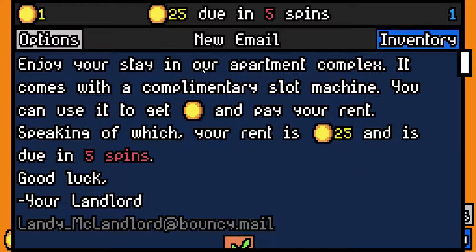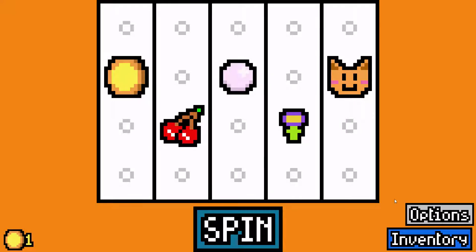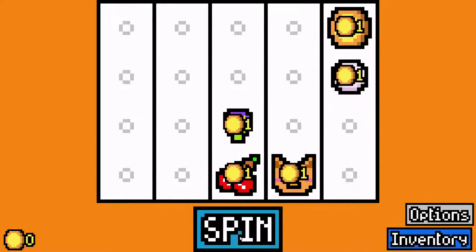Enjoy your stay at our apartment complex. It comes with a complimentary slot machine. You can use it to get money and pay your rent. Your rent is $25 and is due in five spins. Good luck, your landlord — Landy McWaymore. Alright, so this is what we start with in our slot machine, and we'll spin it up.